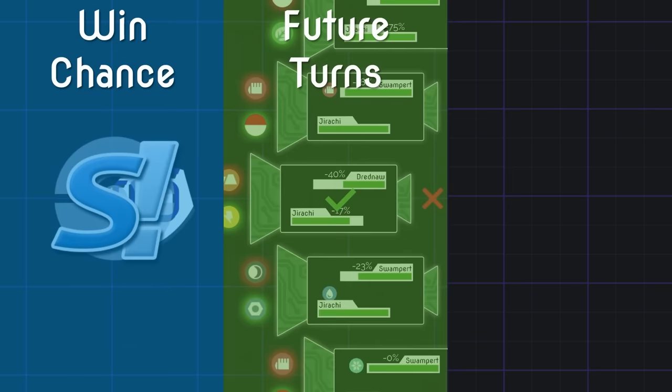There are three major jobs that this AI must pull off to be effective. Number one: understand whether it's winning. Number two: predict how its choices will play out. And number three: determine what is not told about the opponent's team.